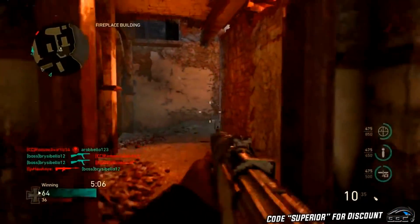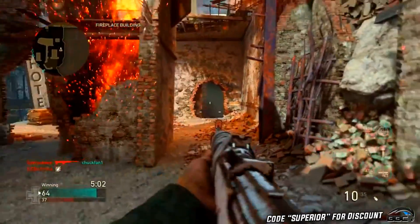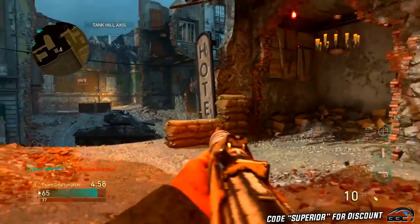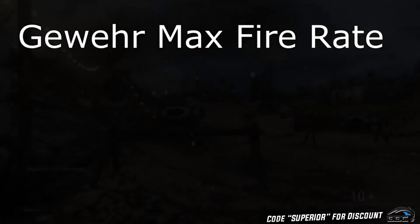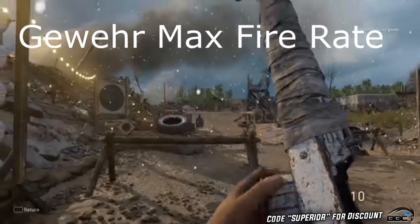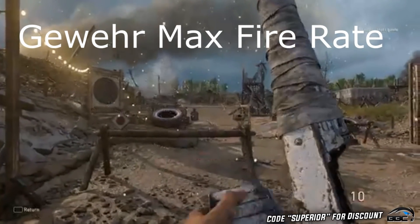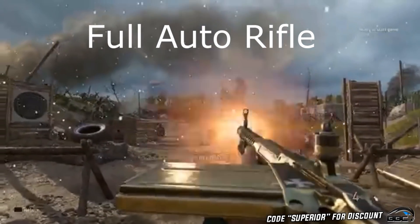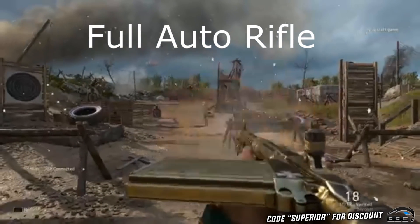I'm going to play a clip of the G43 shooting as fast as I can with the smart trigger, then play a clip of a fully auto assault rifle, so you can hear how close the fire rates actually are. The G43 with smart triggers literally shoots as fast as some of the full-auto guns in Call of Duty World War 2 — which is absolutely insane considering the damage profile on this weapon.